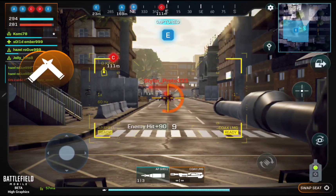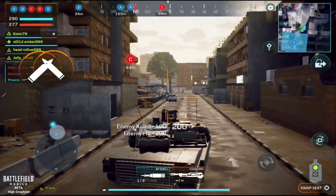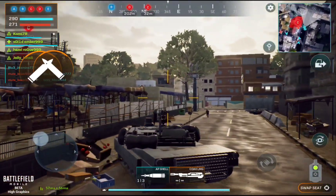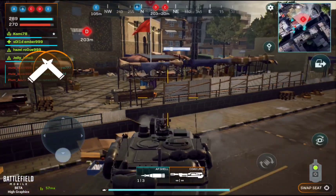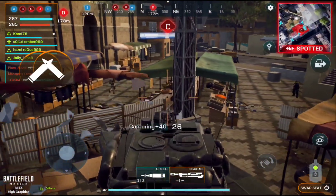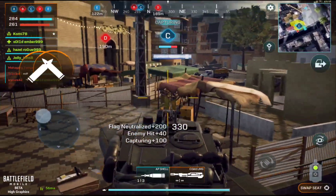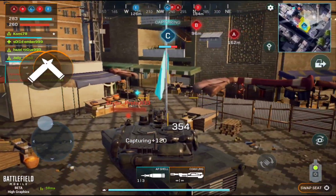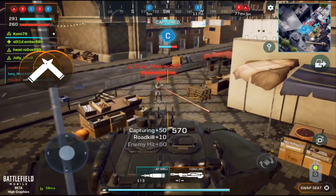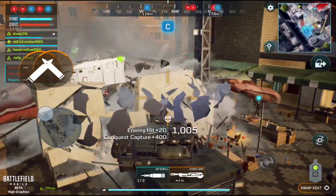Delta objective is down. That's negative on front control of Delta objective. Bravo, you're receiving enemy fire. Bravo, you're receiving enemy fire — not very fields in the field. Let's do this on front row.